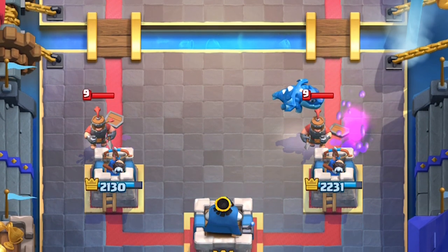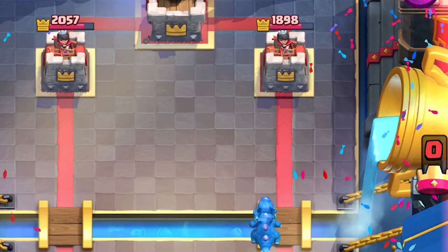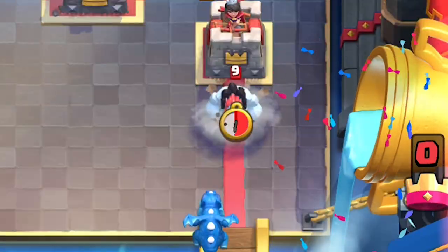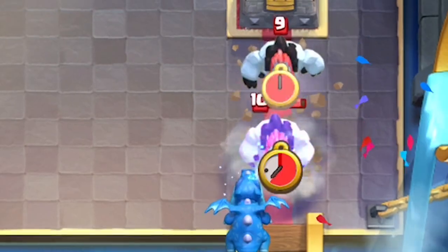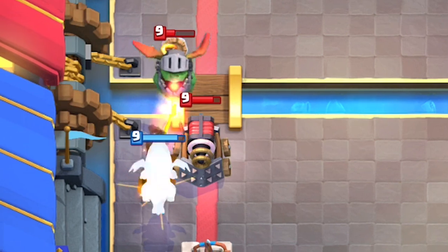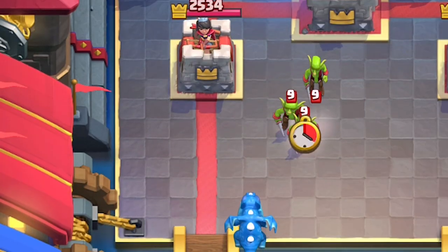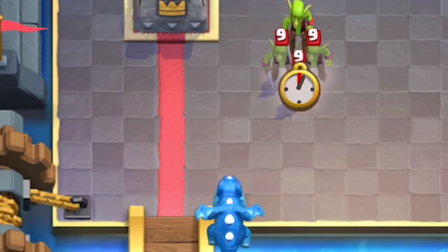The Electro Dragon introduces a new mechanic into the game: Chain Lightning. The E-Drag has a 3.5 tile range. The Chain Lightning can bounce up to 3 times, with each subsequent bounce being up to 3.5 tiles long. Each unit hit by the Chain Lightning will be stunned for 0.5 seconds — kind of like a Zap or an Electro Wizard hitting it. Each Lightning Strike at Tournament Standard deals 159 damage up to 3 times.